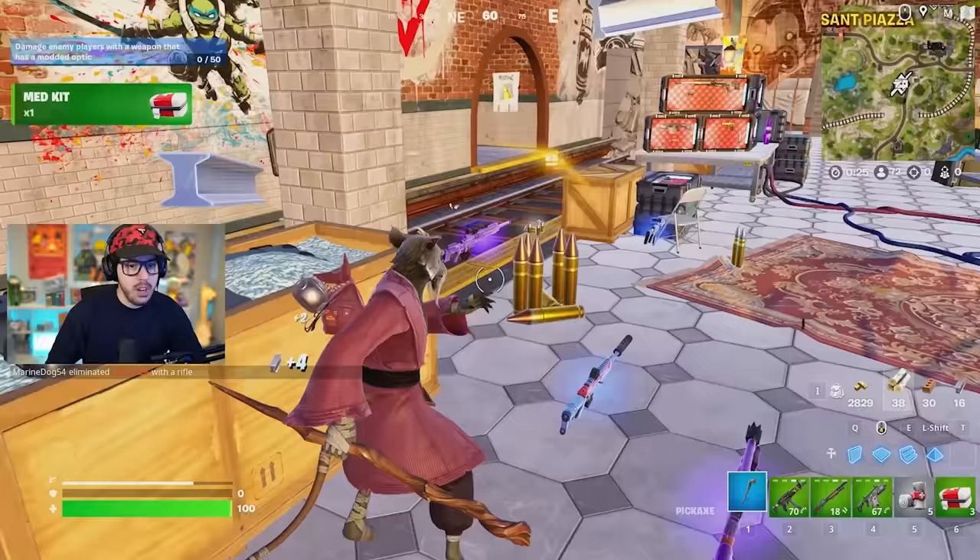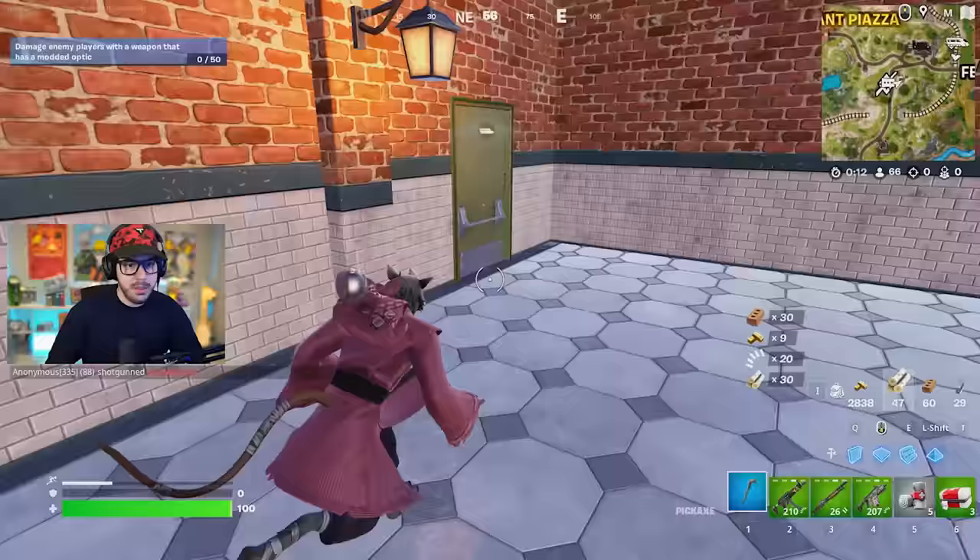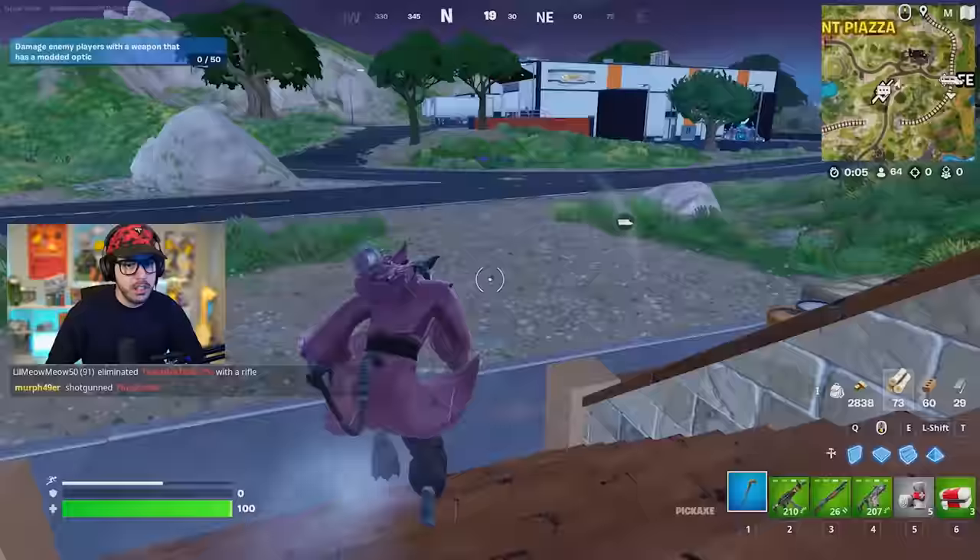I'm actually just going to open up things to try to get some shield. That's a lot of good loot — it actually hurts to see. You could break all these to get ammo and weapons and all that. I can't seem to find a shield. That's okay, we're going up.